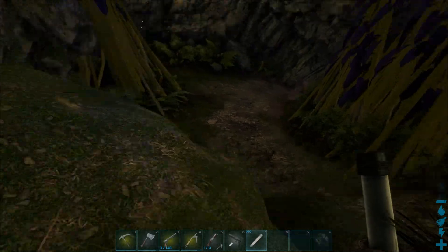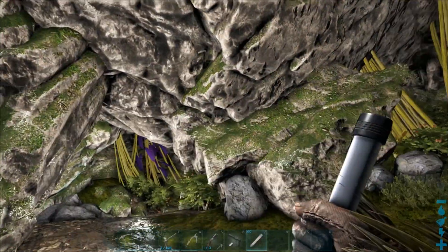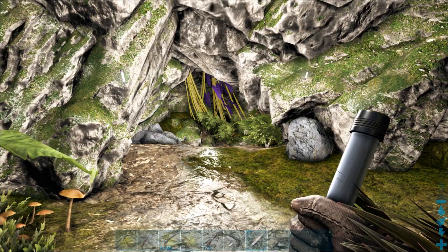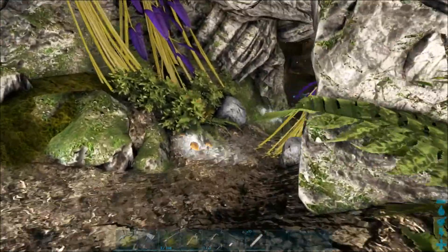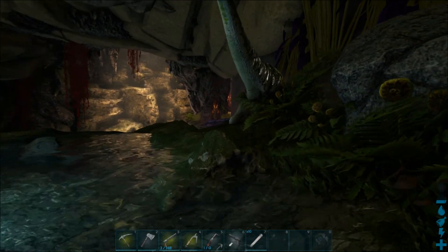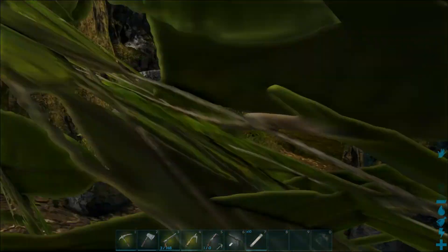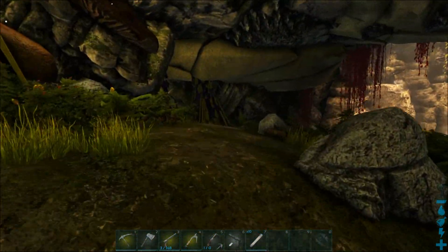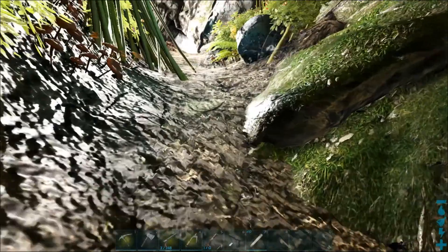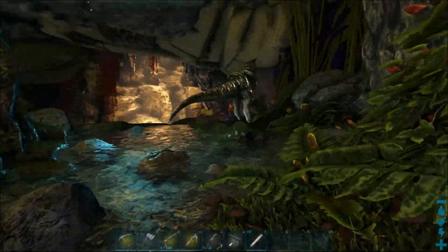When you cross that super-bright area, that's when you'll start running into creatures. I'm going to take you through in god mode and invisible so I can show you what spawns and where. There's also an explorer note right at that entrance — great for grinding those last levels of experience.